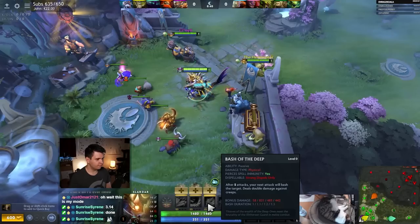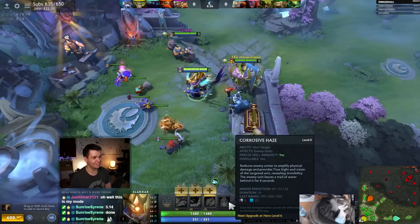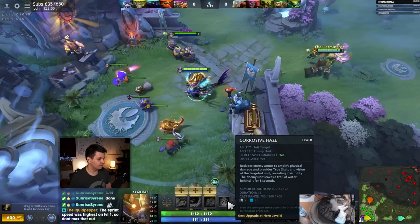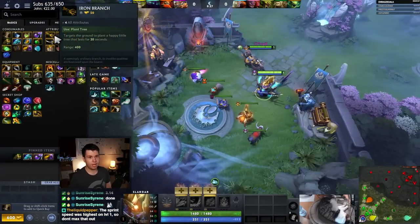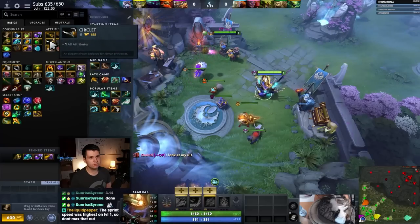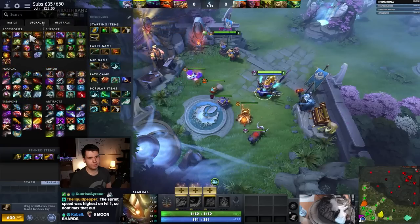Bash of the Deep after five attacks — that's unfortunate, but it's 800 bonus damage at level two. And then Corrosive Haze, armor reduction, 89 at level one. That's pretty good, particularly with our 800 bonus damage. How are items? Iron Branch is plus four. Gauntlet or Strength Circle is really bad. Crown is kind of okay.